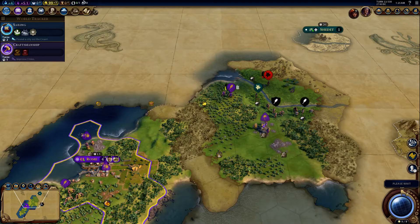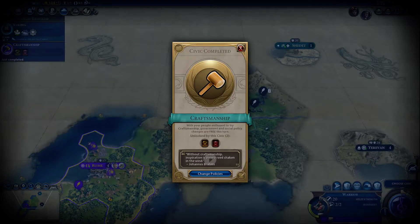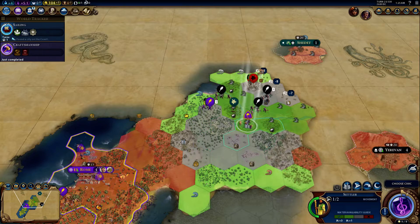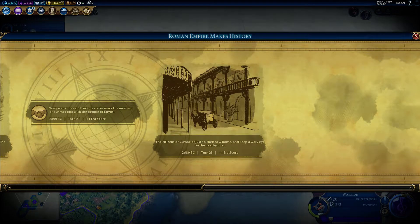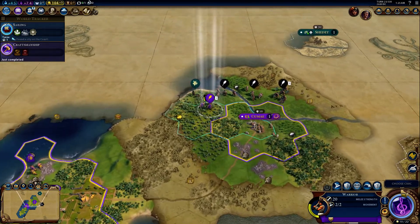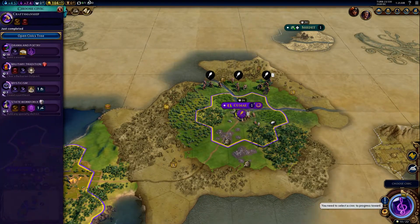I'm going to kind of play it a little nice with these guys because there's no reason to make enemies so early on. Now we've got this opportunity right here — we need to take it before they move back there again. Let's just stick these guys here in our city.